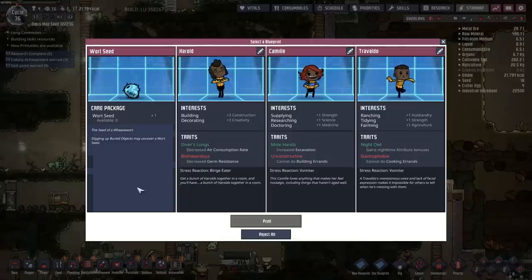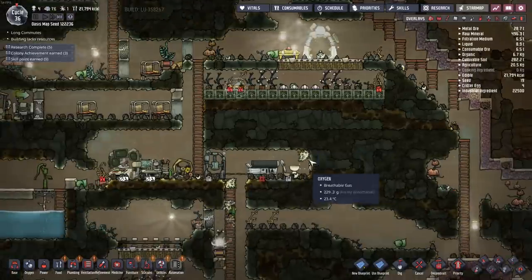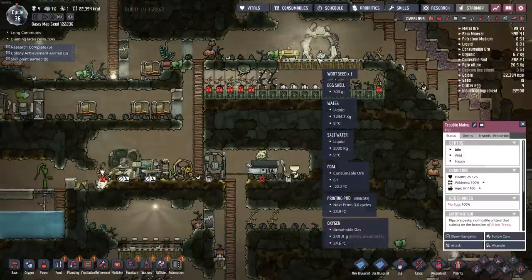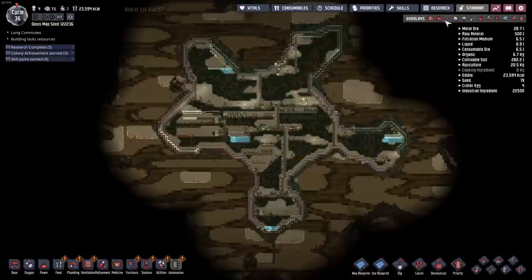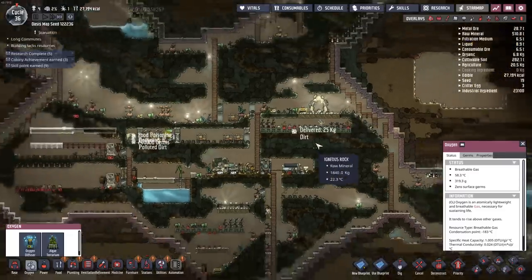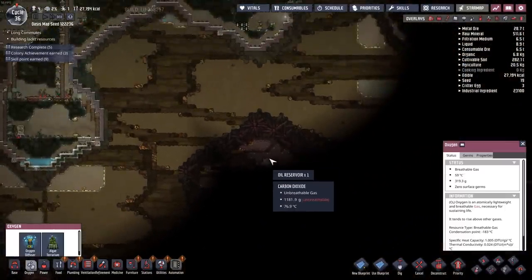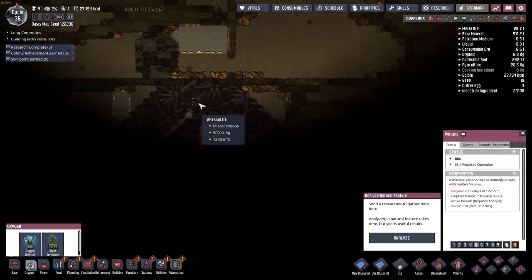Yet another printing pod. A wart seed — well, if it's naturally growing it'll actually cool something. Troublemaker, come on up here and plant that thing. Like one little wheezewort is going to handle all of that heat. If I could get some algae out of the printing pod that would be nice. There is some algae if I really wanted to go find it, but I don't know exactly which way I'd go. Over here is an oil biome already, and there's another volcano just ready to burn my face off.